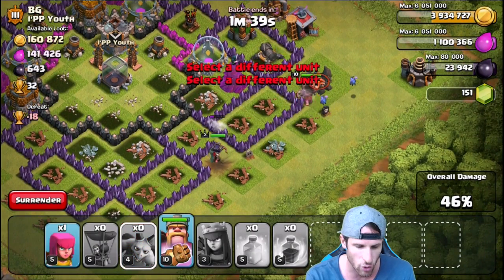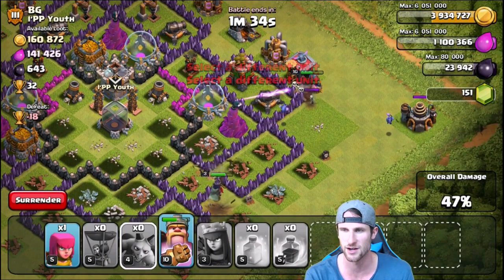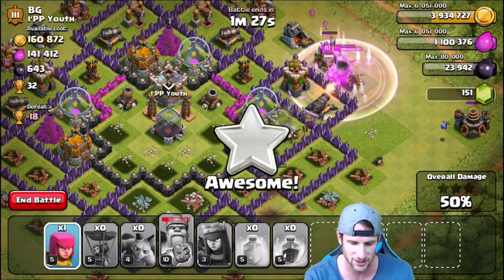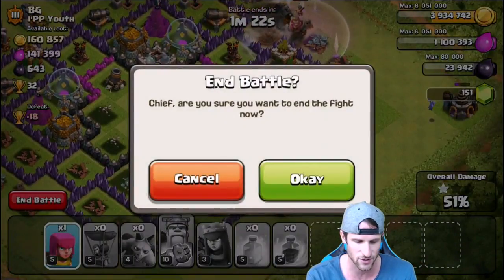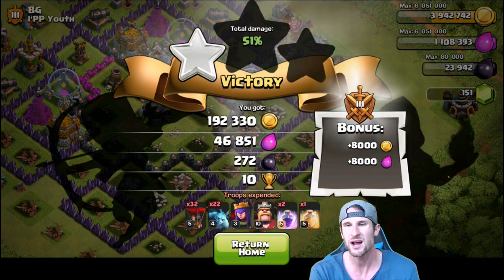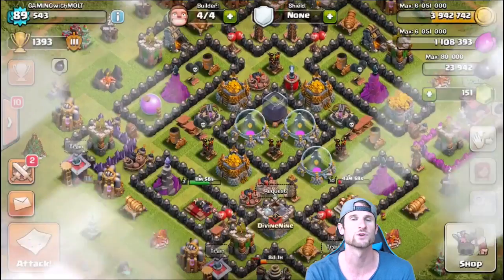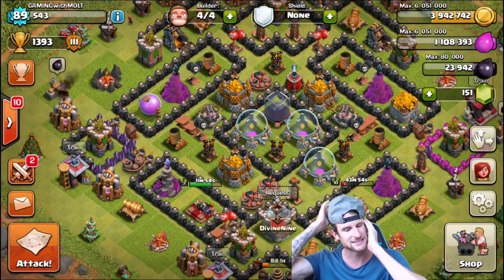Drop off the king - why would he go after that? That doesn't make any sense. The archer queen's going right there, I wouldn't have wasted him. The king's being a moron, the queen's shooting the wall of course. We got an okay amount of dark elixir but the king's working his way around the base and the queen is about to go down. I should have ended it earlier - almost 200,000 in gold. Why did the king do that? We were so close to that other gold storage on the left.